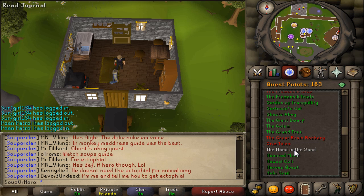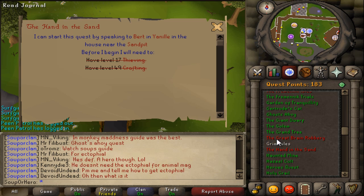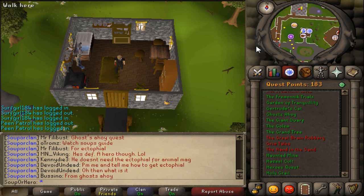What's up guys, here we have a quest guide for you on the quest Hand in the Sand. Now in the beginning I forgot that you need a lantern lens, so make sure you guys get a lantern lens.